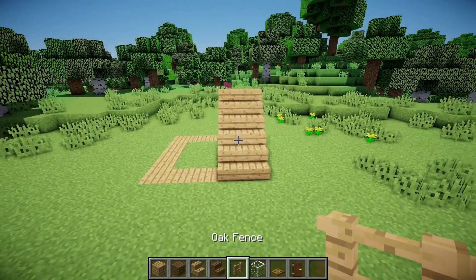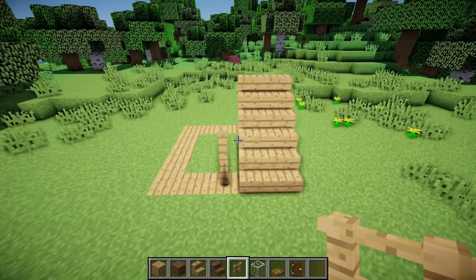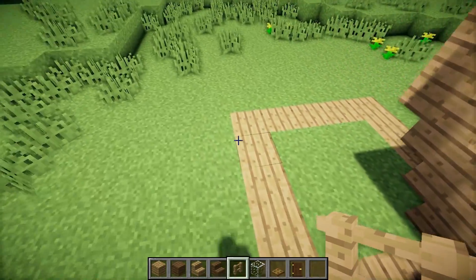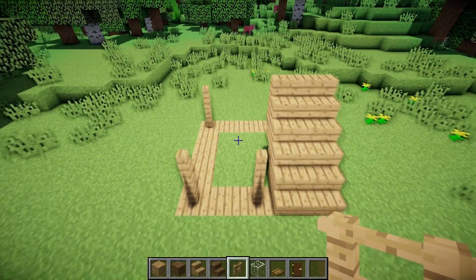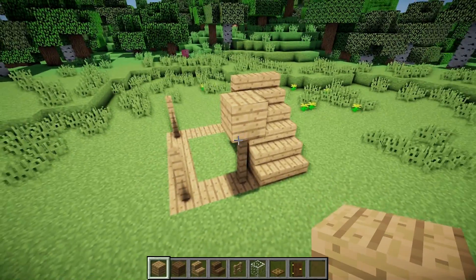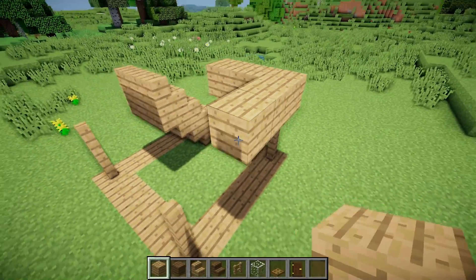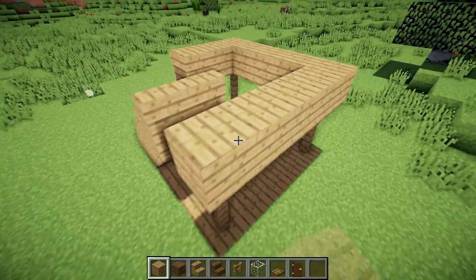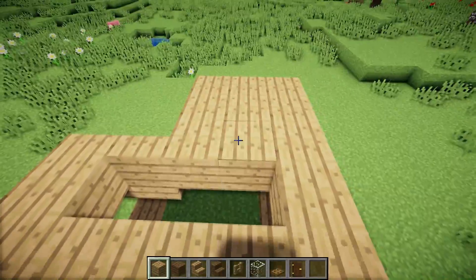Now let's grab some oak wood fences and place 2 onto the left side of the staircase, then 2 to the bottom left of the oak wood plank frame, then 2 to the top left corner, then 2 to the top right corner. Now 1 oak wood plank on top of this fence, then 2 to the left, then we go backwards until this fence, then turn left and place 4 to the left, then connect it to the staircase and fill the frame with oak wood planks.